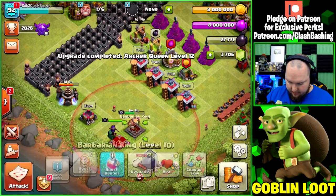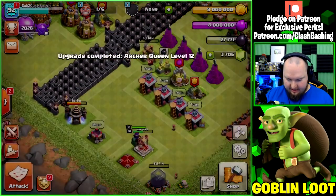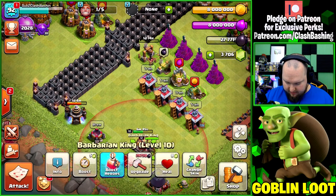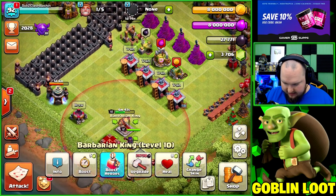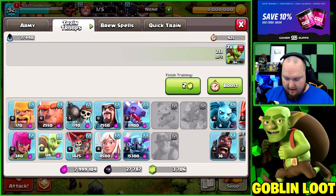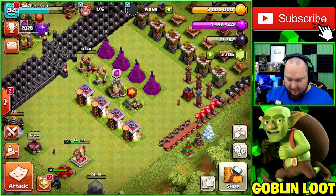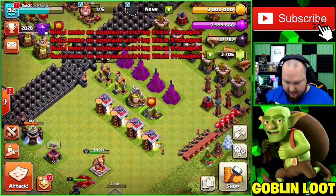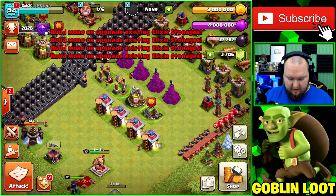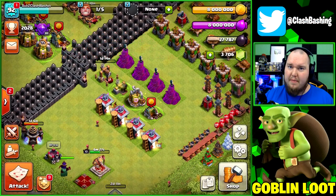We gained just under 50,000 dark elixir — about 46,000 — and we're so close to upgrading both heroes! Let's get the queen up. The king is so close too. Going to train a few goblins and look for just a little bit of dark elixir to snipe — we need about 2,000 more to get the king upgrading as well.